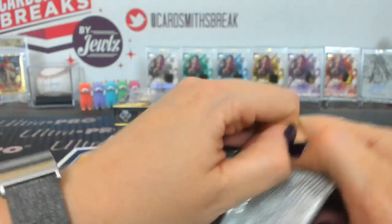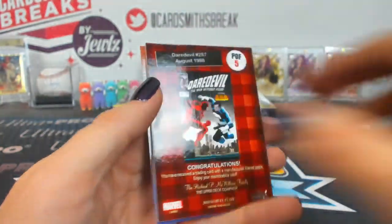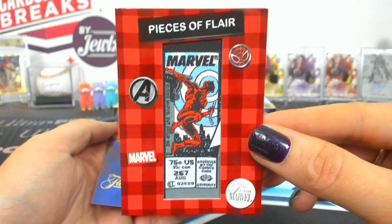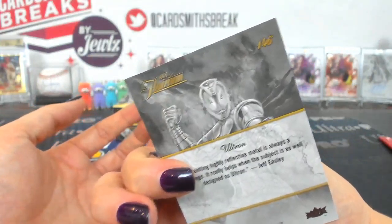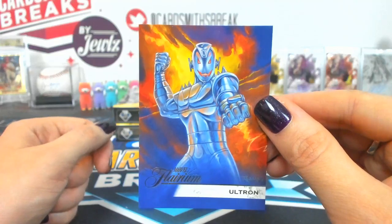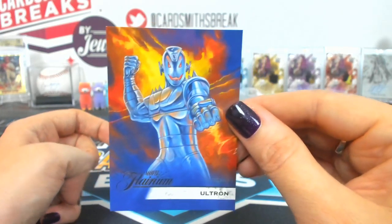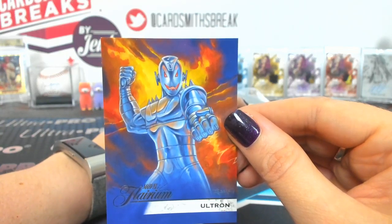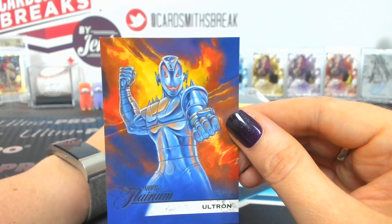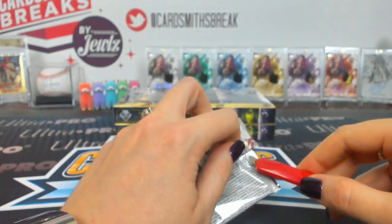Ten is Byron. Mr. Immortal, Blink, a Daredevil. Pieces of Flare number 5 — just a base, cool card though. And Ultron Flarium 146 — that's a case hit level card, tier 6. That's a big one. That's the first tier 6 Flarium we've got.